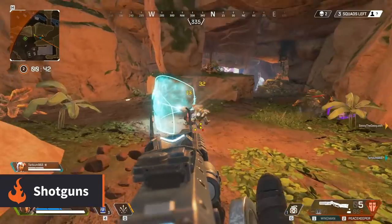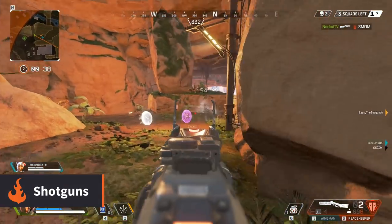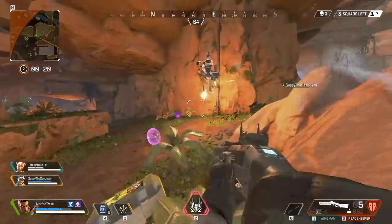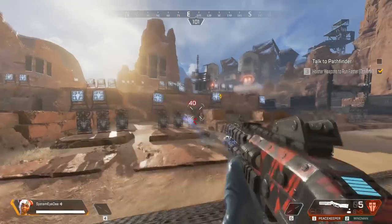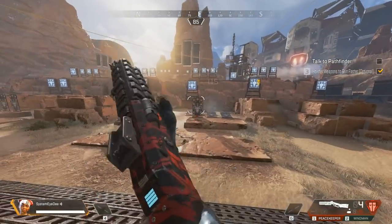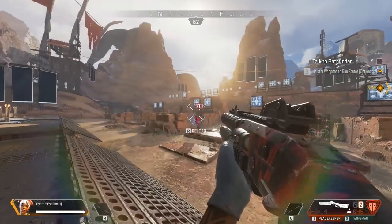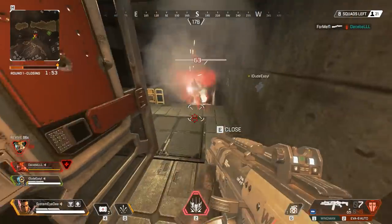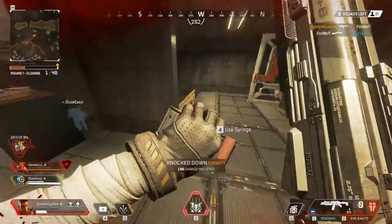The alternative to the SMG for close range combat is the trusty shotgun. These are high impact weapons that fire a burst of pellets — the closer you are to the target the better chance you have of more pellets hitting them. They come in a few different styles. The Peacekeeper, for example, is a single shot lever action shotgun designed for big individual hits, while the EVA-8 is an automatic shotgun with a much faster rate of fire but less damage from each burst.